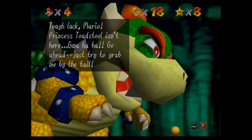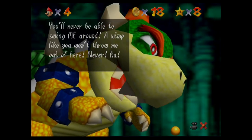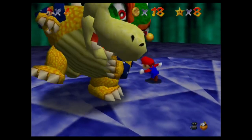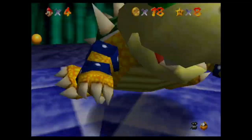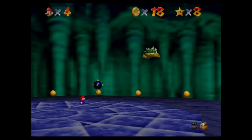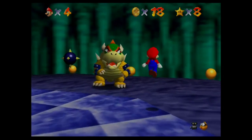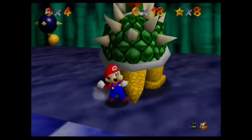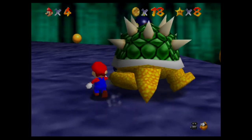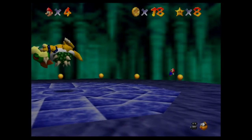Princess Toadstool isn't here — just try to grab me by the tail. You'll never be able to swing me around. And we grab his tail. So we have to swing him around. It's a very infamous voice line. I don't know how I failed that. An interesting glitch is if you grab him by the tail, put him in front of you, drop him, stand in front of him and press the punch button — you can just grab him again and push him into the bomb.